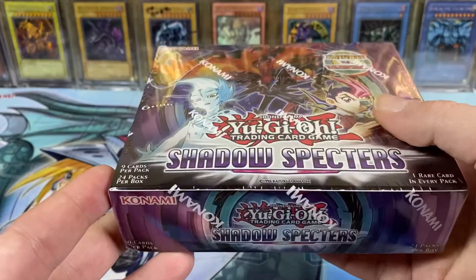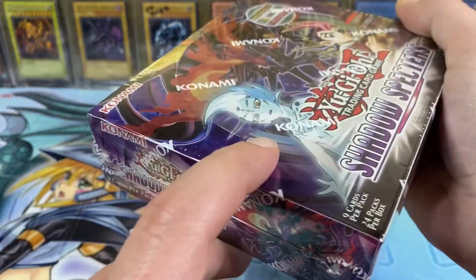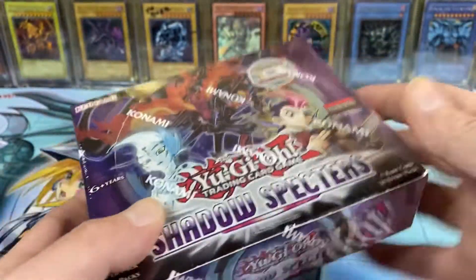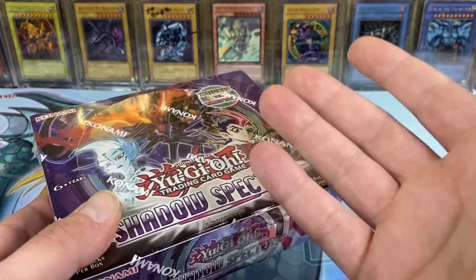Now that we're done with that, we're going to slice into this. This was loved by the US Postal Service — like there's a nice little dent there, there's like a bit of a crumple there. Hopefully it doesn't affect the packs. This was also just in a bubble mailer, so it's kind of on the shipper.